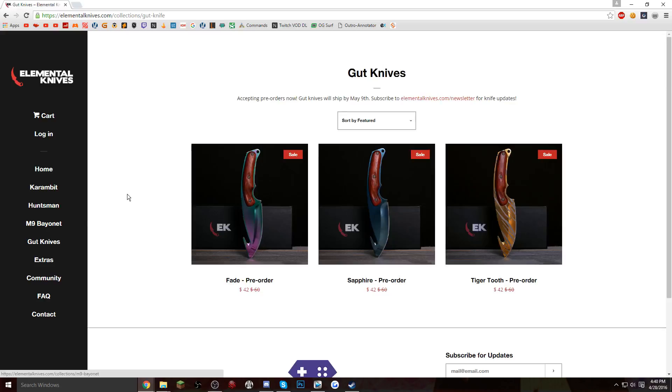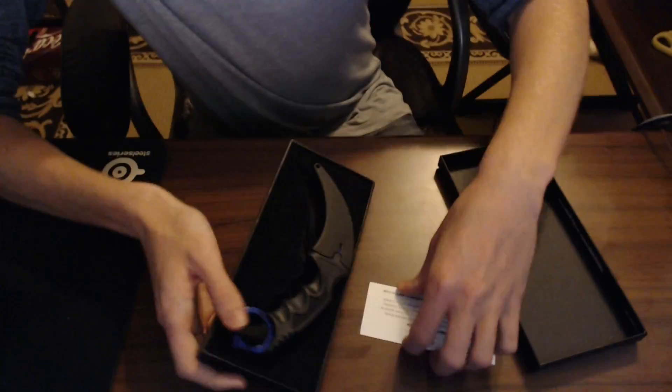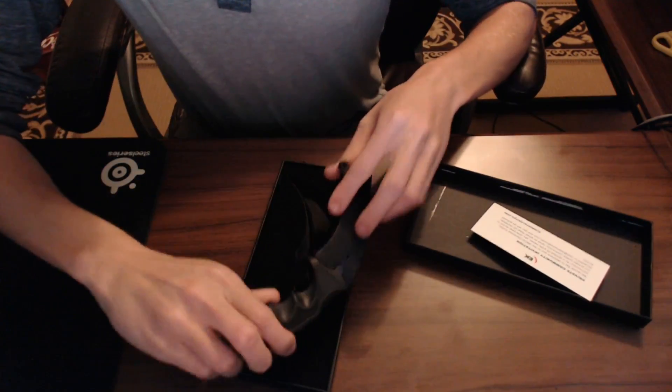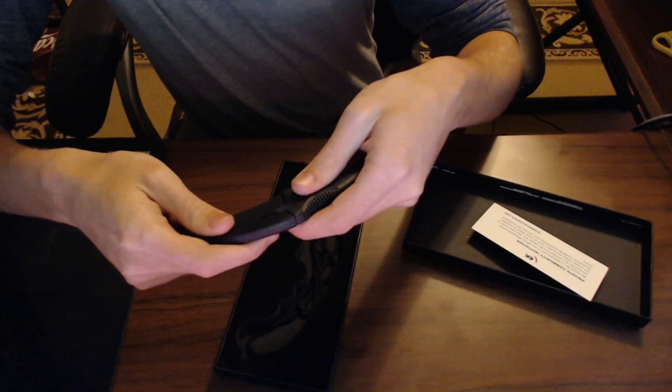Whenever you open this box — animals are fighting in the background — you get this sweet little private community invitation, which is pretty cool. And here is the knife — this is a karambit. I'm not 100% sure, I'm pretty sure I know what this is, but I could be wrong.